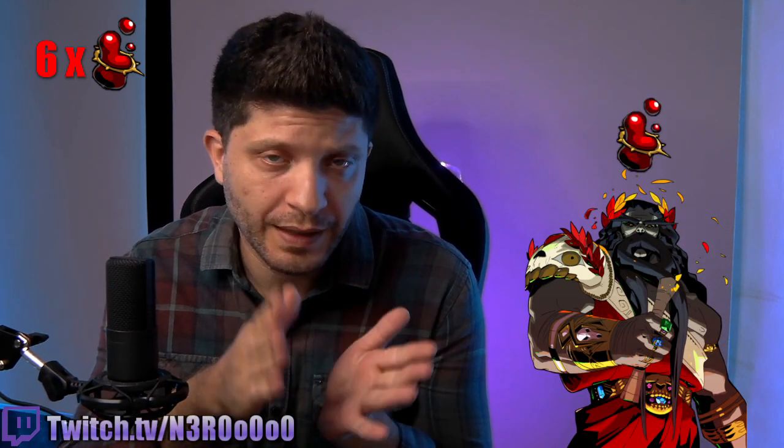The second resource is Hades — the final boss. You get a Titan Blood for beating him with each weapon, so that's another 6 Titan Bloods, bringing the total from the first two resources to 12 Titan Bloods.